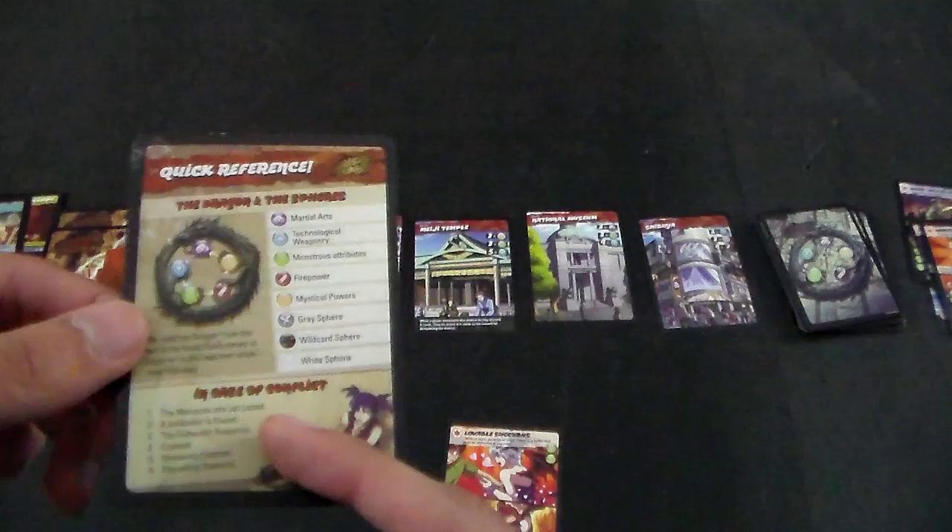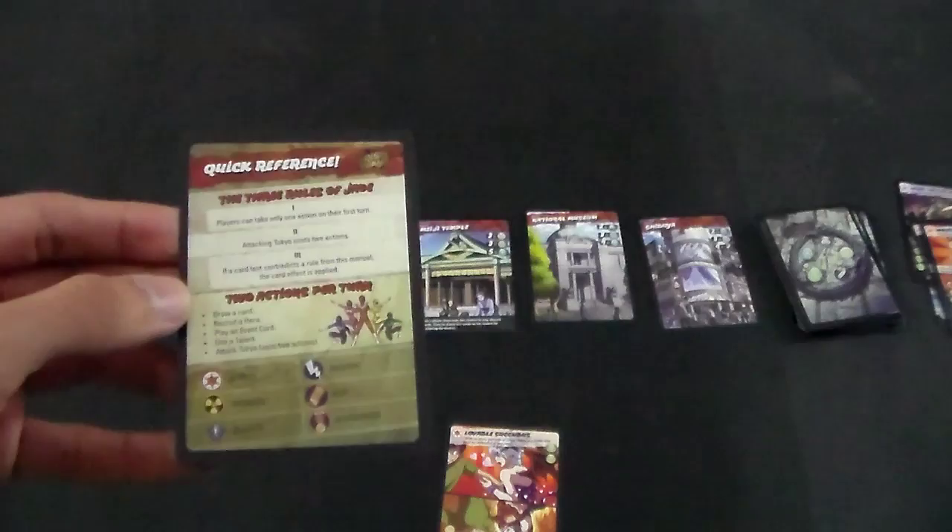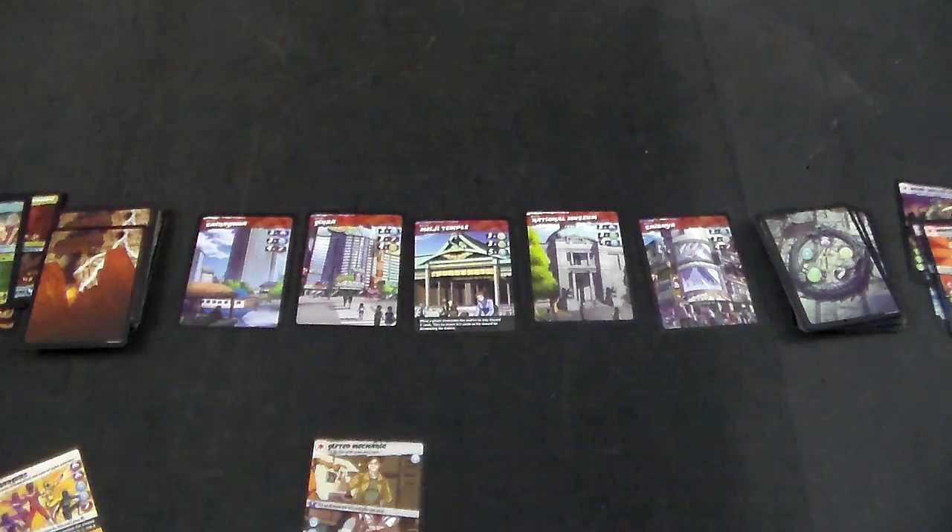The reference card also shows you what happens in a conflict and on the opposite side shows the different effects, abilities, characters, etc. If you have any questions, you can send a tweet at syndicallyawesome (minus the e) or send an email at syndicallyawesomegames@gmail.com. Thanks for watching — go ahead and go destroy Tokyo. They've had it too good for too long.